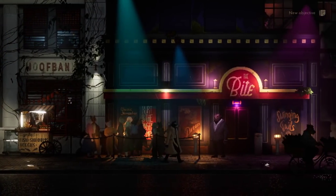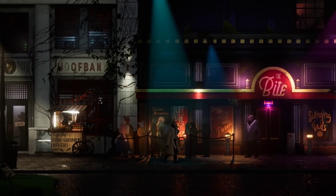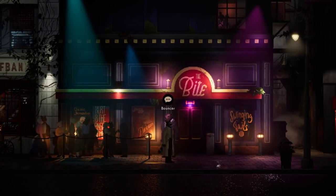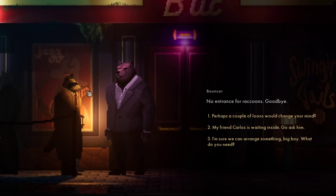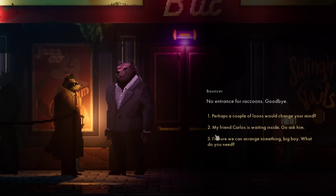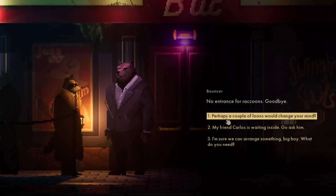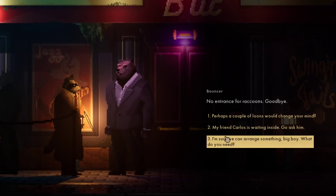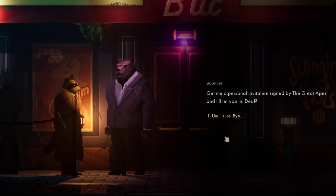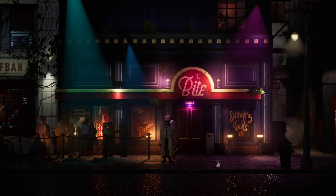New objective - we gotta go to the Bite. Might not quite fit in with this fancy crowd. Thankfully, I'm a charming boy. That's a bear. What's up, son? You gonna let me in, Bouncer? No interest for raccoons. Bye. Goodbye. Perhaps a couple loons would change mine. I'm sure we can arrange something, big boy. What you need? Give me a personal invitation signed by the Great Apes and I'll let you in. Deal. Sure, bye. That didn't work out.